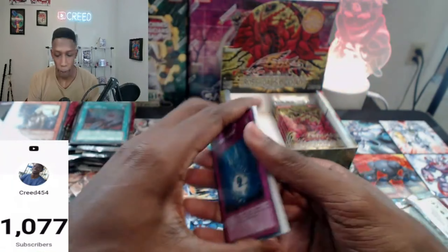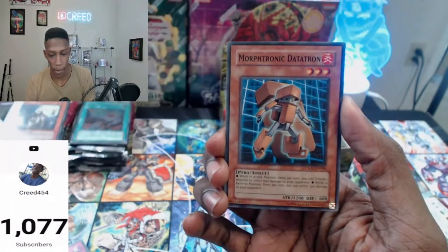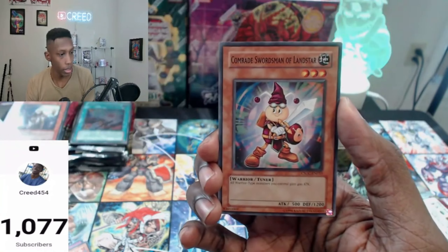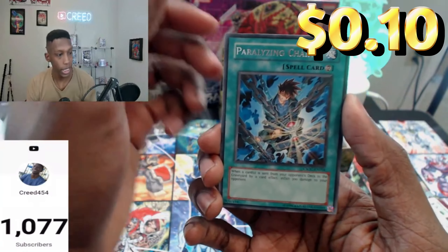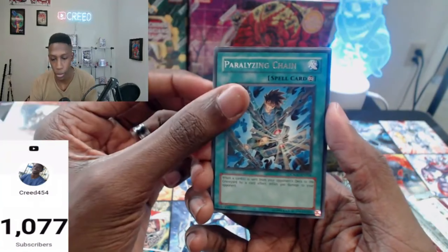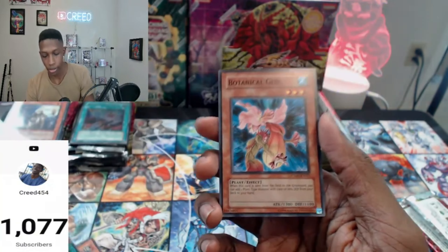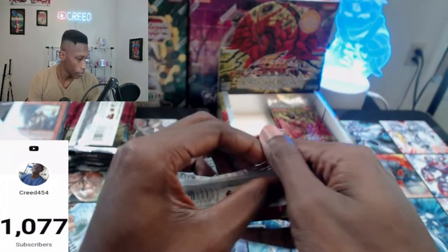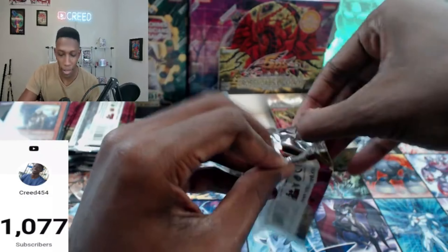Hopefully we can get an error pack too — I've seen error packs before on North American, like a bunch of Supers in one pack. Cannon, Poison Chain, Landstar, Seed of Deception, Revival Gift, Paralyzing Chain, Botanical Girl. We did pull an Ultra Rare, but it was still three from the back. Error Box Go — that'd be crazy.